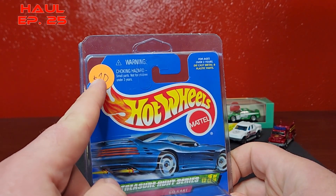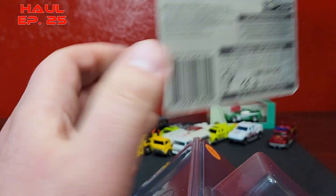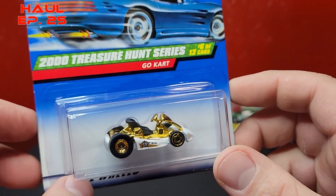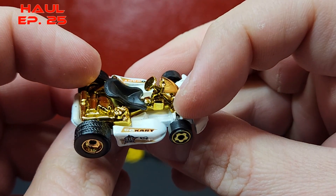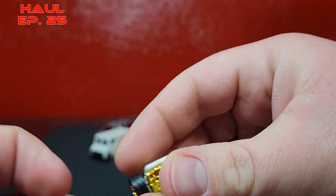Treasure hunt - the Go-Kart from the 2000 Treasure Hunt series, number six in this blister card, in a protecto pack. Getting him out of the protecto pack. I have about 40-something different Go-Karts so I'm pretty close to all of them. Shockingly I did not have this one, so I've been looking for it. Of course it has real riders in the back but the front are just plastic. Says 'Treasure Hunt' on there, says 'Go-Kart,' it is in gold. The base deets look very very good.